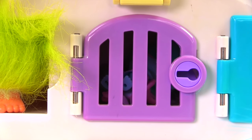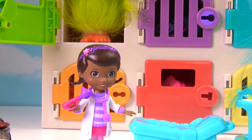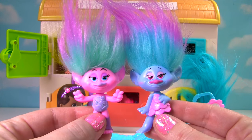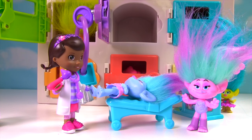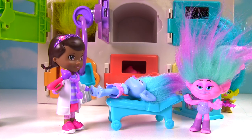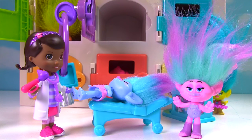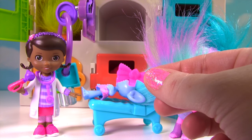Get us out of here! It sounds like somebody really wants to get out from behind that purple door. Ms. Hands, will you let them out? Yes, I have our purple key and I am ready to get out some trolls. Who's back there? It's the twins, Satin and Chanel. I wonder what's wrong with them. Hi Satin and Chanel. What's wrong? Doc, we used to be connected at the hair. But then our barrette fell out and our hair was no longer connected. And we haven't felt the same since. I feel extra blue. Well, I think there's a very easy cure. Ms. Hands has a special barrette that can attach your hair again.